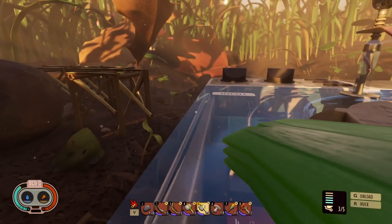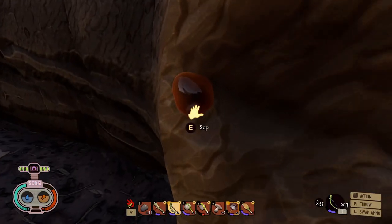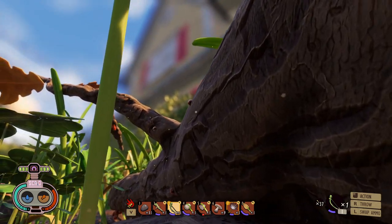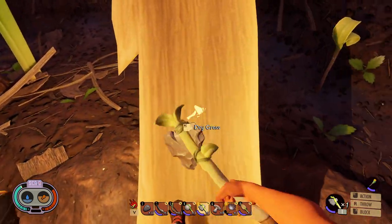For the torch, you will need two other ingredients: the sap and the dry grass. The sap you can find on sticks or branches throughout the world — it is noticeable by its liquid and auburn color. The dry grass can be found by simply looking for brown colored grass blades.